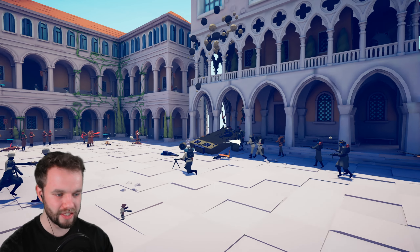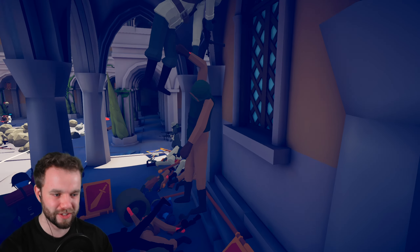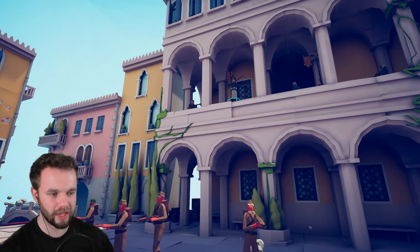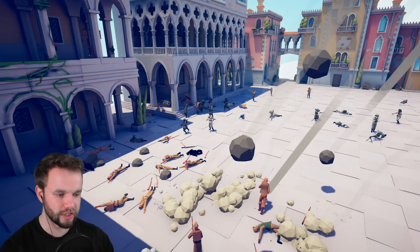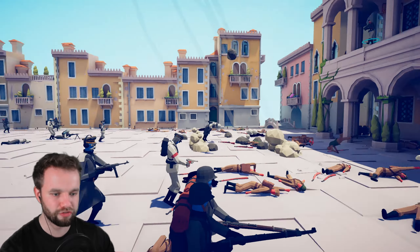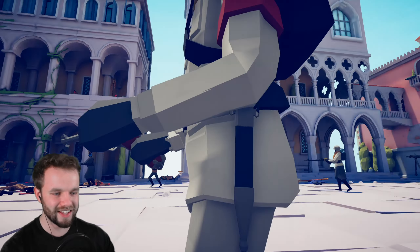It looks like the tank is down over here. The majority of the conscripts back here have been taken out, but the snipers are still going strong — the snipers could be the turning point in this battle. The Germans are getting in though. Stalingrad is going to fall. Where's Big Head? Is Big Head still alive? Yes, of course he is. Big Head is calling in an artillery strike.